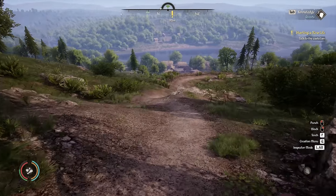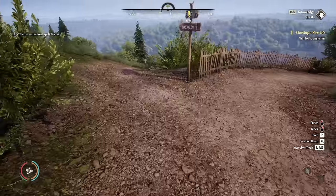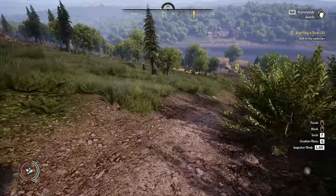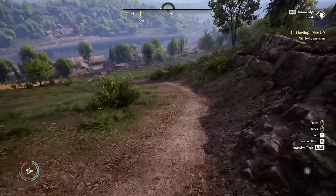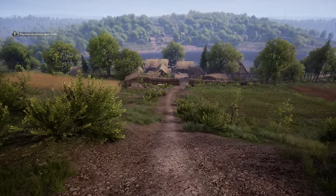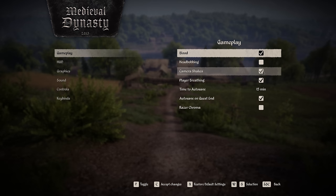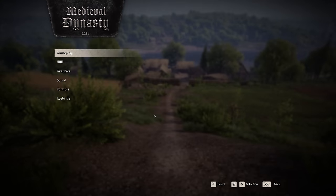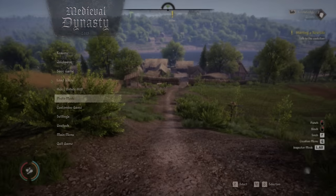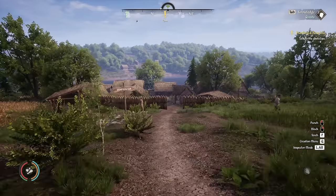Bottom left I can see food, blood, stamina — probably health and food. I'm going to try turning off view bob. There we go — some people get a little nauseous with the head bobbing. Camera shake we'll leave on for now. That feels far less like we're bobbing around like our head's on a stick.